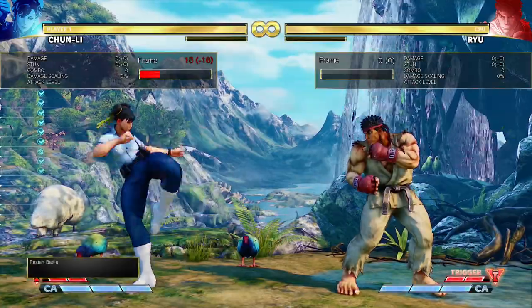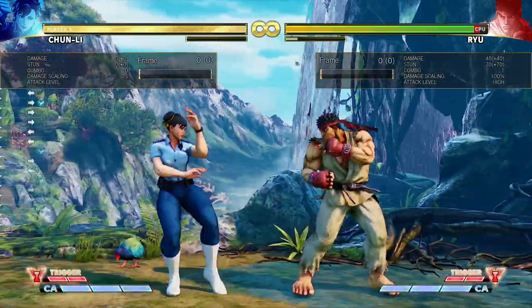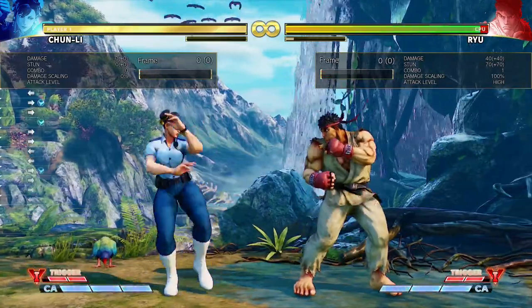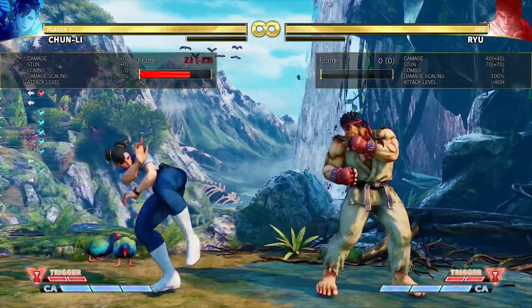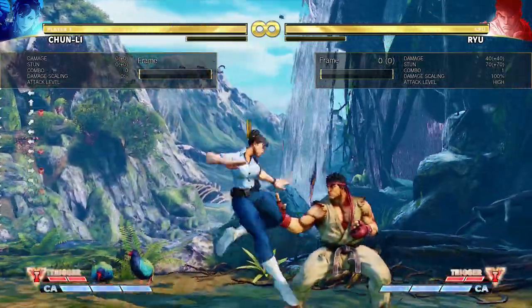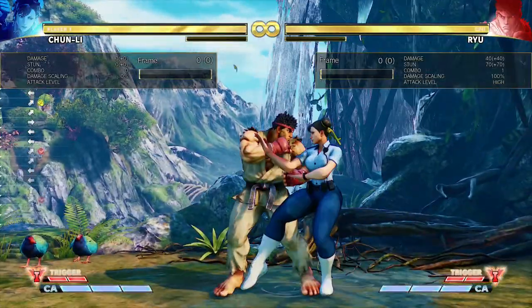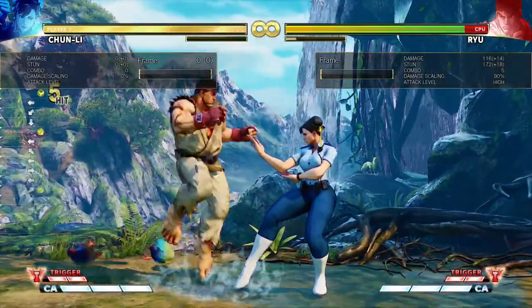Her standing light kick is five frames - it's her anti-air. It's only plus one on hit and minus two or three on block. So this is your go-to anti-air. You also have back hard kick as a closer range anti-air. And you can air-to-air with heavy kick or medium punch.